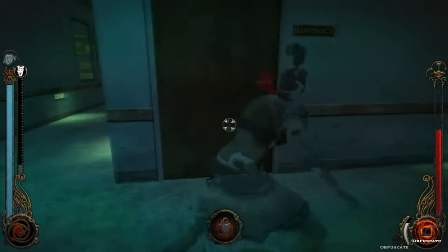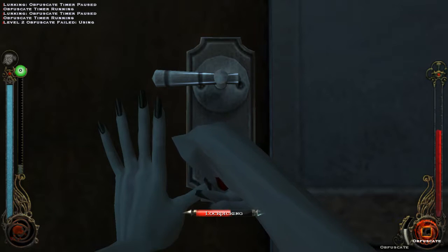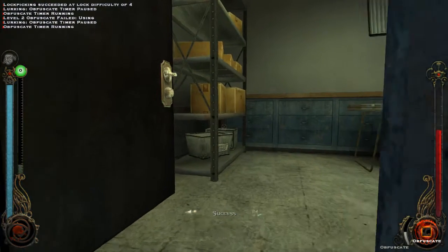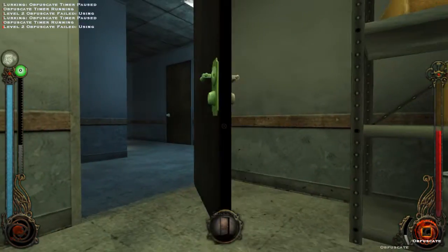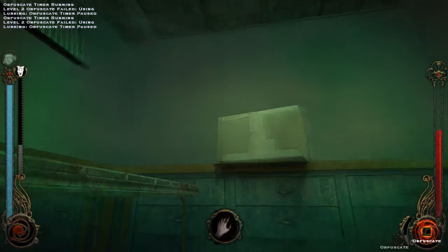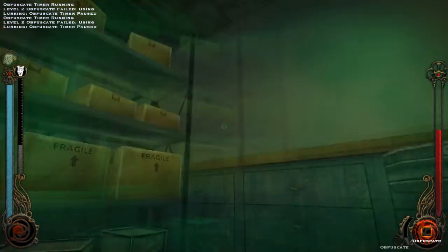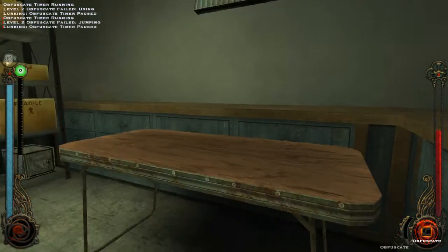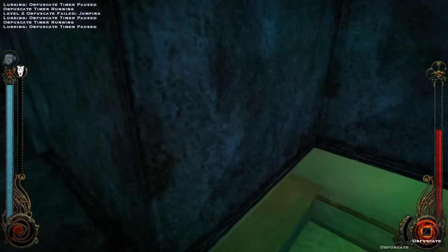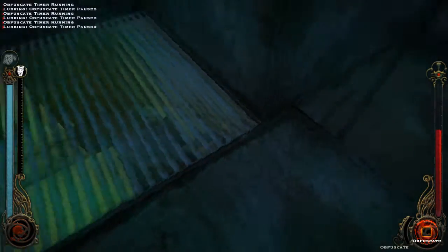Alright, we need to Obfuscate. Oh, this is a maintenance closet. That's right — we can't be invisible when we do stuff. That was a box. Is it gonna make that noise every time? Oh, what was that? Alright, the camera there — don't go that way.